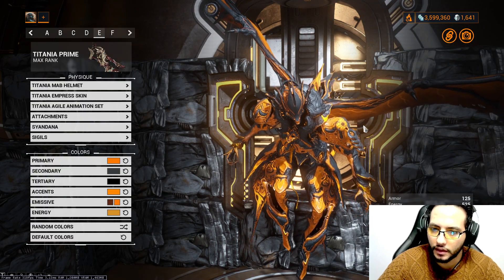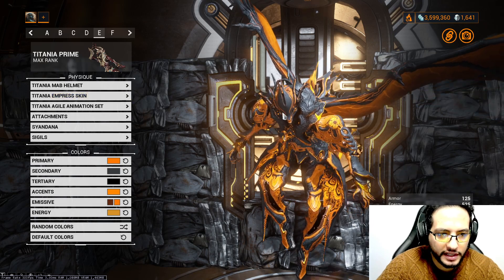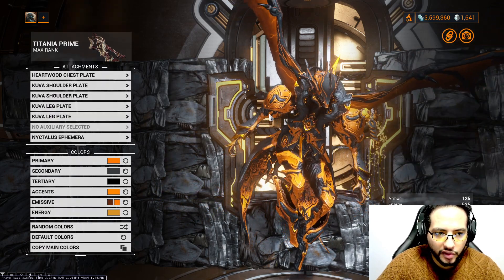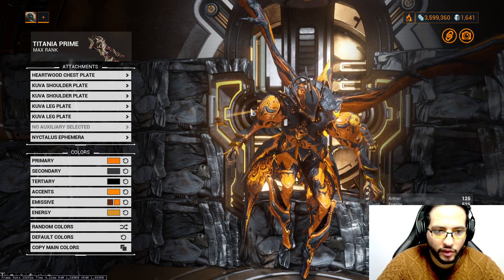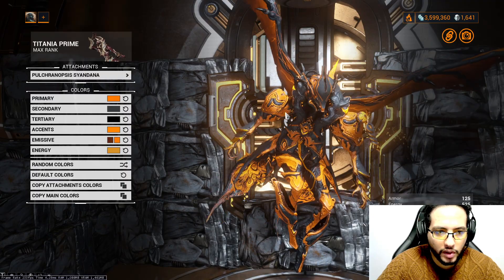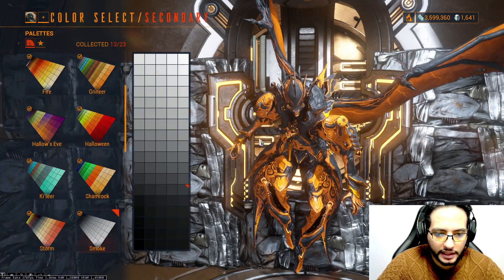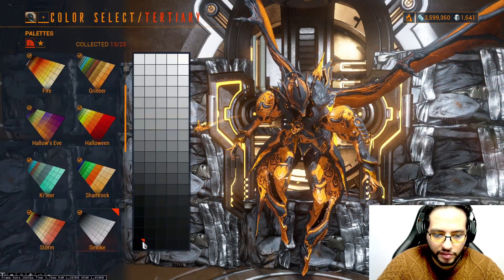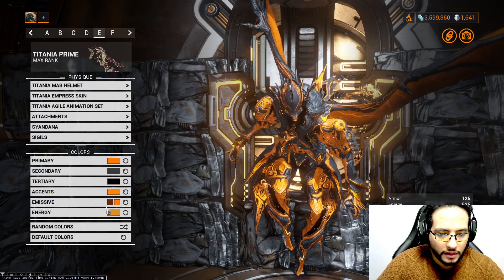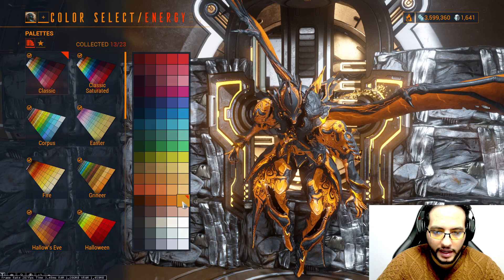Next one: the dragon behind the mountain. We're using Titania Mub Helmet, Titania Empress Skin, Titania Asian Animation Set. Attachments: Heartwood Chest Plate, Kuva Shoulder Plate, and Nyctalus Ephemera from Knights of Everest. Syandana: Pulchranopsis Syandana. Colors: primary from Shamrock, secondary from Smoke, tertiary from Smoke, accent from Shamrock, first emissive from Classic, second emissive from Grineer, energy from Classic.